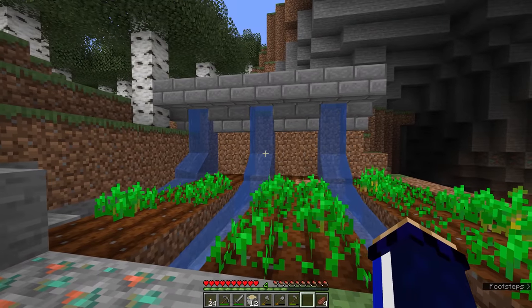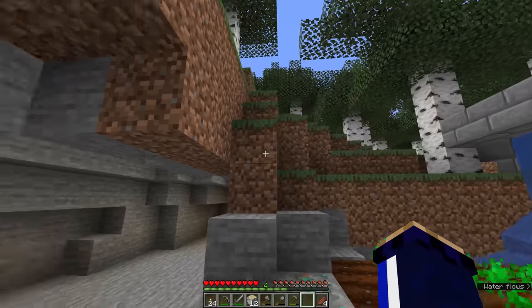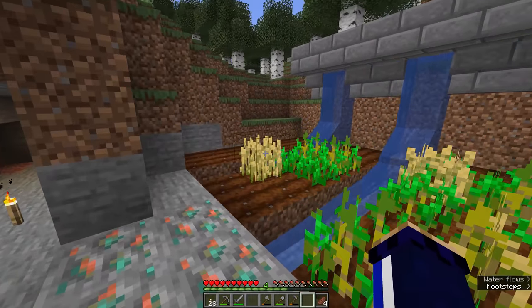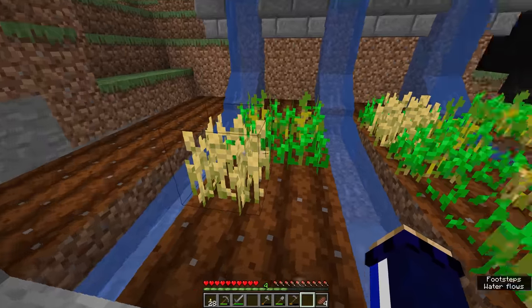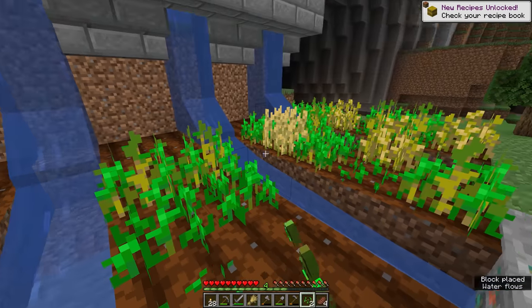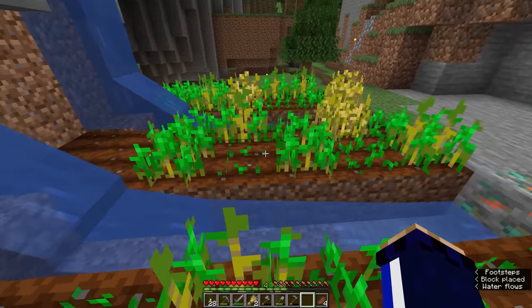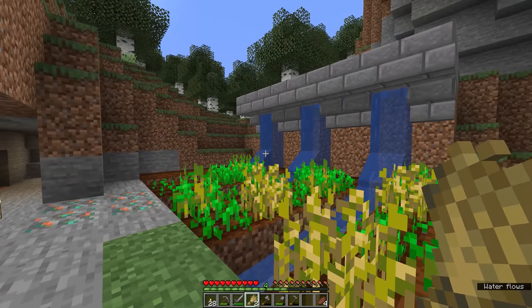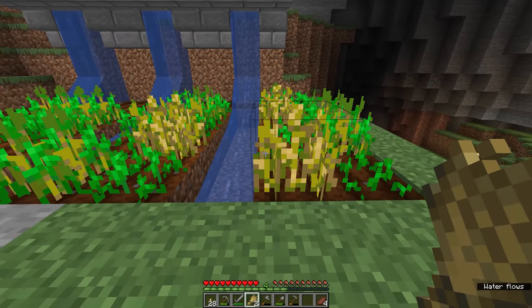The wheat is taking a little while to grow but no worries — we should be able to wait around for it to finish. At last we have a few pieces of wheat close enough to being fully grown. This is why I don't go for crops super early in a world, because they always take a little while, but we can grab this piece of wheat which will drop wheat and between one and three seeds. It gives us more seeds to replant so we can propagate our wheat field even more. Now we have two wheat — not far in terms of food, but the perfect number to start an animal farm.